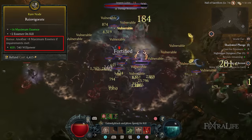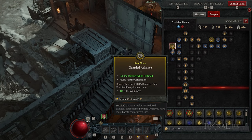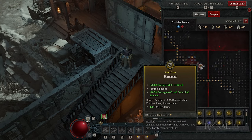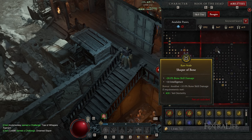A lot of these nodes have the same or similar stat requirements, so you should become familiar with what they are so you can target these attributes on your gear. A lot of times you'll unlock two or three of these bonuses at the same time because they share the same or similar stat requirements.